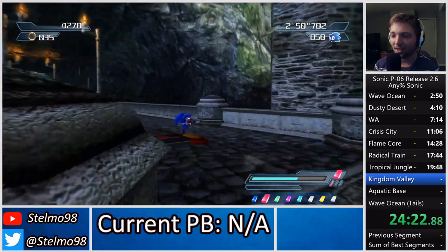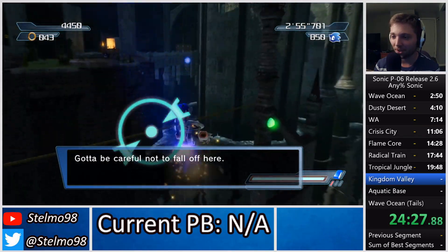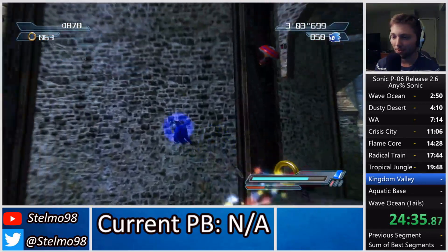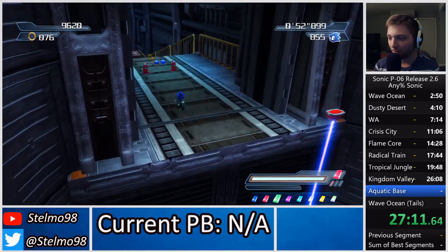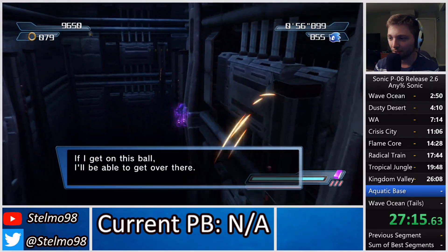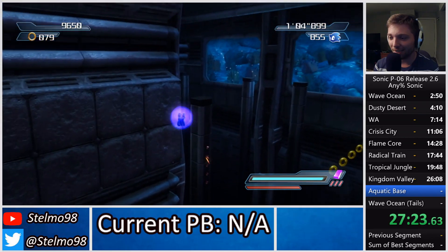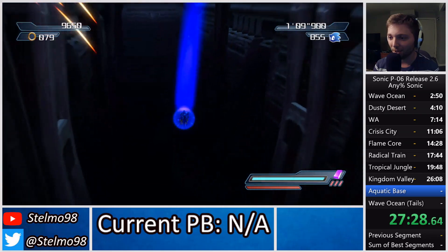It definitely becomes a lot tighter. There's the usage of the double homing attack again — that's just pressing X and A on an Xbox controller, or on PlayStation it's probably X and square. Level up that gem to level 3 and switch to the purple gem here, hopefully get the ball skip. Unfortunately we're going to have to take it a little slower since the purple gem doesn't give us nearly as much distance as it used to, and we lost it.